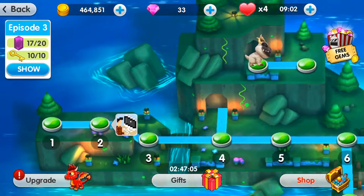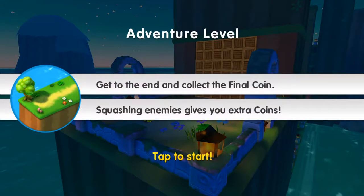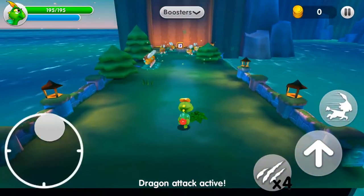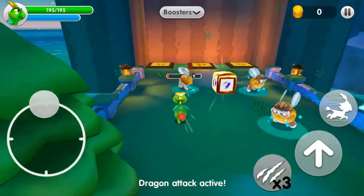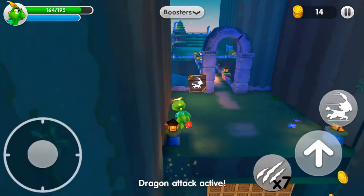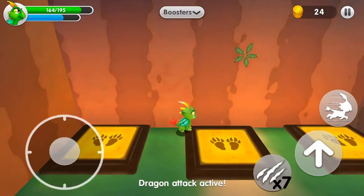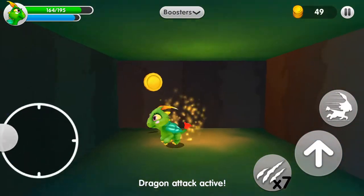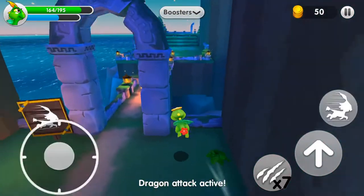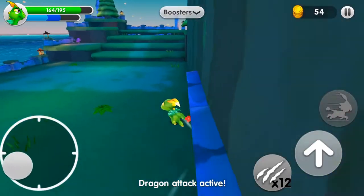We're gonna play episode three — you have to use her attack. It's gonna be tricky; all the dragons have special attacks and special abilities. I like using Flora on the multi races — she's one of the fastest ones.